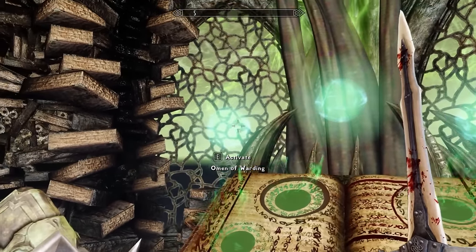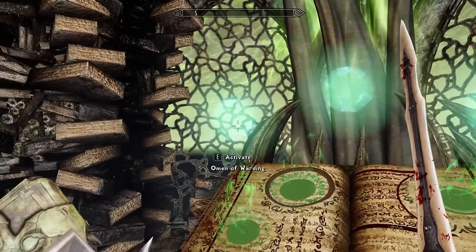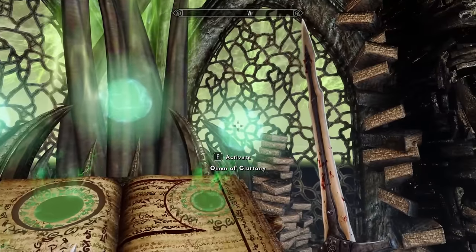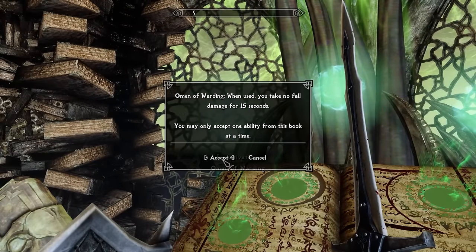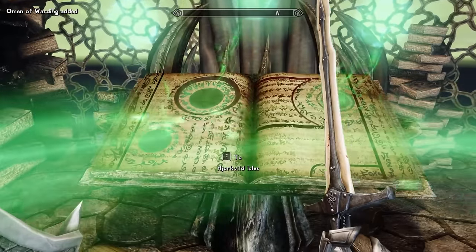Yeah, we do get a perk. Omen of Warding, Omen of Immobility, Omen of Gluttony. When used, you take no fall damage for 15 seconds — very nice. Cast on a nearby surface, it explodes and freezes the target in place for 10 seconds. Food is significantly more effective for 10 seconds. For me, fall damage is going to be the way to go — have you seen me? I jump off everything.